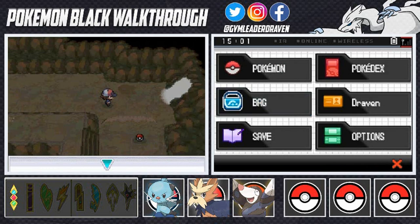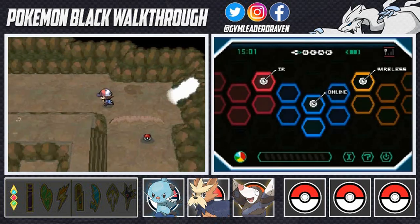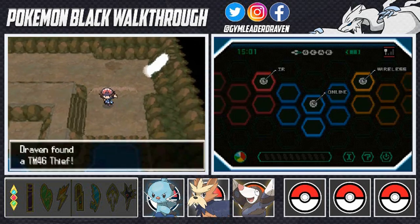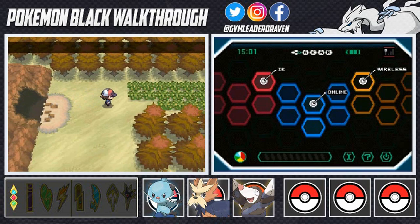Let me switch out my Pokemon — I don't want to run into any more wild Pokemon. Let's use one of these Repels. Let's grab that item and get out of here — we got TM46 Thief! Awesome! Getting out of here.